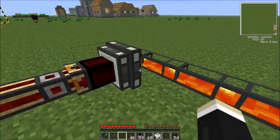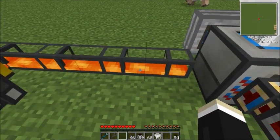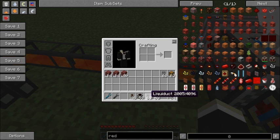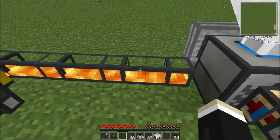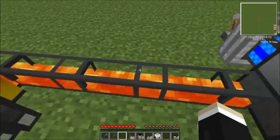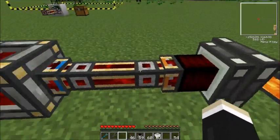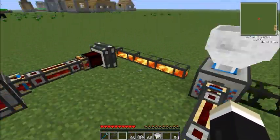Now, you can use waterproof piping for the lava — that's typically how I start out. The alternative tubing, the liquid duct, requires hardened glass, which needs the induction smelter, so it's not available right out of the gate. I just wanted to show you how you can see the lava in there — it's kind of cool. Another magmatic engine right there, same basic setup. Ultimately this liquid duct approach is what you want to do instead of waterproof piping, but waterproof piping works too.